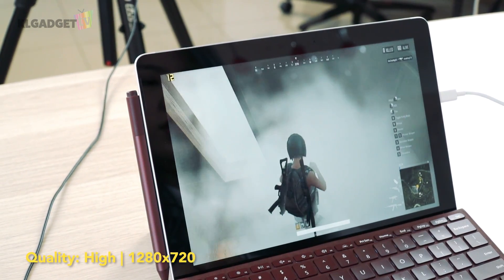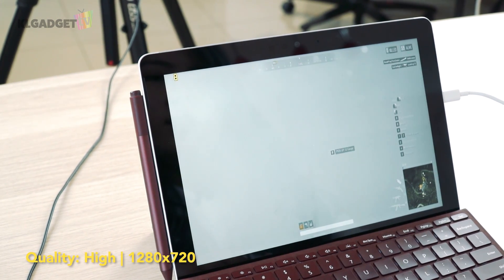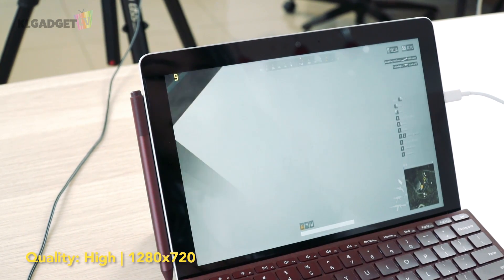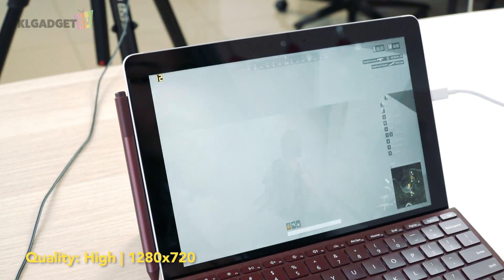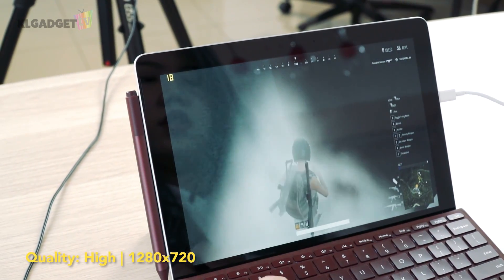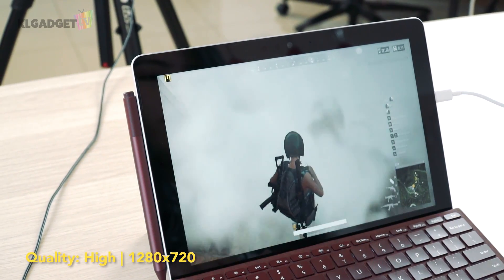The frame rate is going lower — it's at 12, then 11, 10, 9, 8. The worst I see is 8 FPS. So when you're in the smoke on high settings, it's actually very bad.